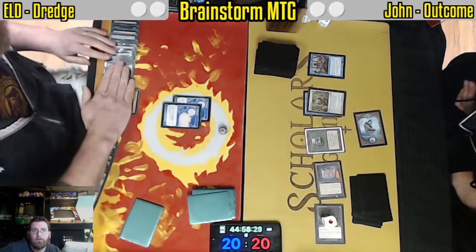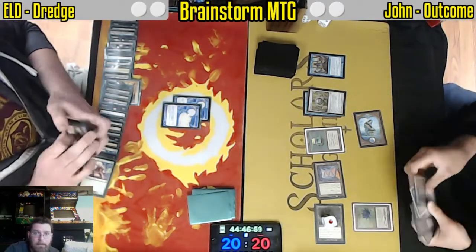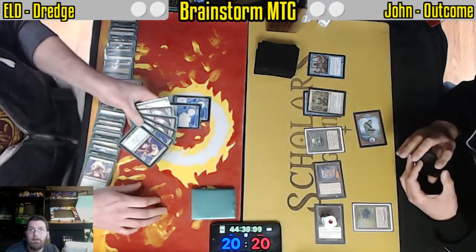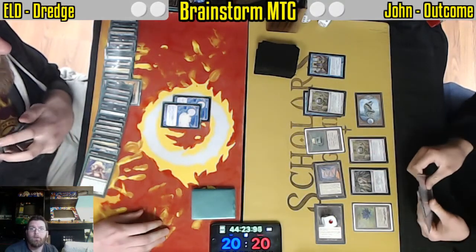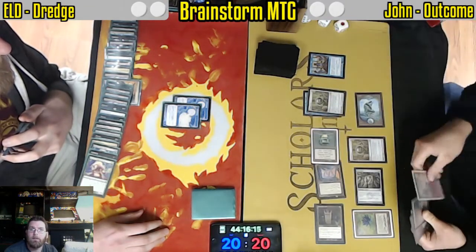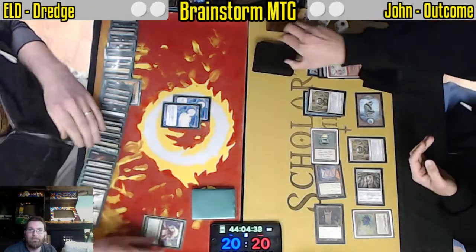If I get a turn, I'll start with three creatures in play. But Lotus joins the fray, giving John access to five or more mana — six with one floating, Opal makes seven, Chrome Mox — so much mana. And Wheel of Fortune as well. In for a penny, in for a pound.